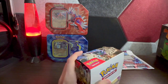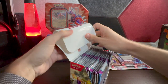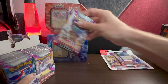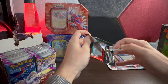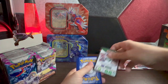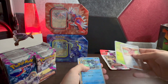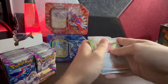All right, we'll go into our booster box — 36 packs to go. This has got to be where our luck is at. Nothing major from the ETB other than a few nice hits, so hopefully the booster box delivers. First pack: Girafarig, full art Baxcalibur, Noibat, Combee — nothing too crazy there.